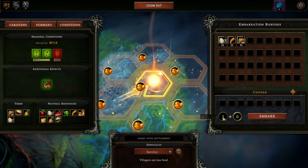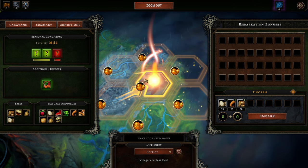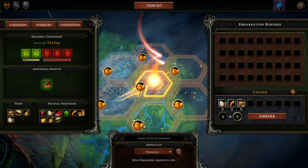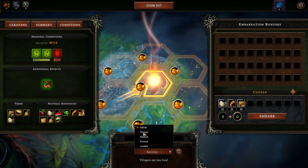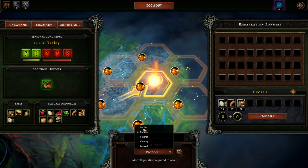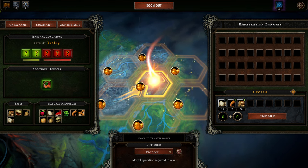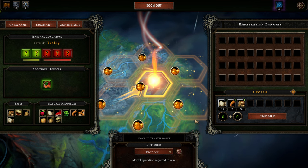Over here we see what kind of embarkation bonuses we want to take with us — that's the amount of embarkation points we have. Down here we can select the difficulty level. I would recommend every beginner to start out with Settler. I'm going to start out on Pioneer, as I'm very convinced we can make it and it allows me to explain the game more thoroughly. The difference between Pioneer and Settler is there are more debuffs — those red things are debuffs from the storm — and more reputation is required to win. Reputation are basically victory points: we need to accumulate a certain amount of reputation and then the game is won.